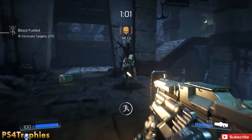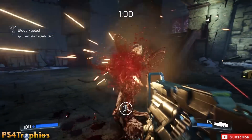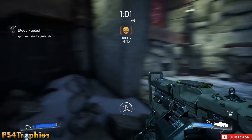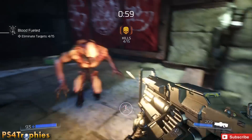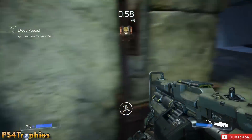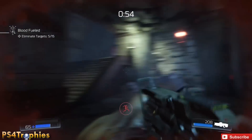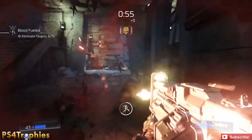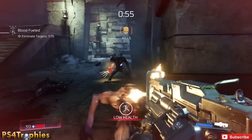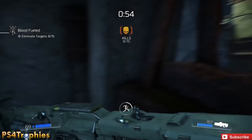Luckily these guys actually kind of come to you. If you get frozen in place, as will happen to me a couple of times, you just have to wait for someone to come to you. Make sure you're in the area of where they're located, but don't worry about the time — just worry about the kills. Only three seconds after a kill are you allowed to move, so it's a fun little challenge but not too difficult.